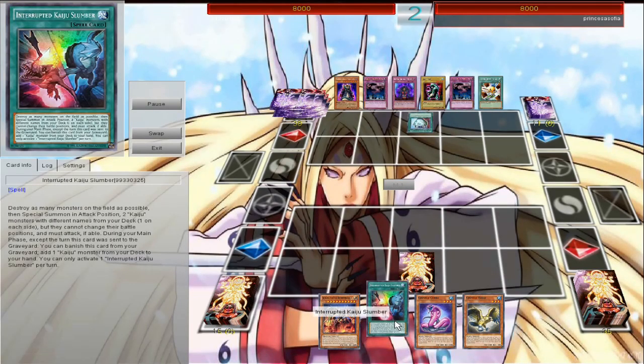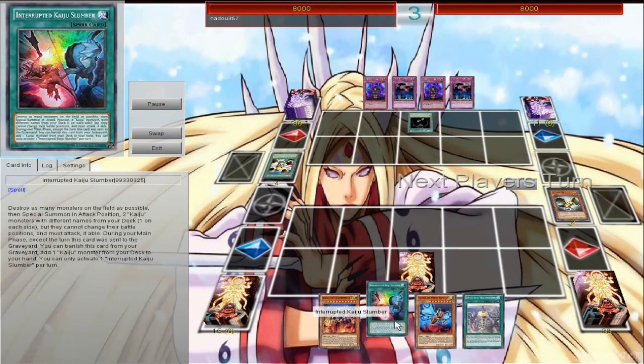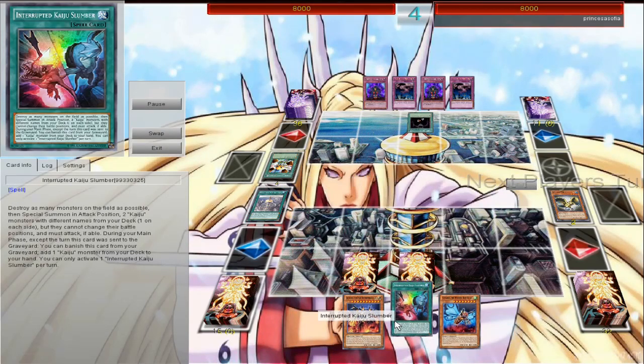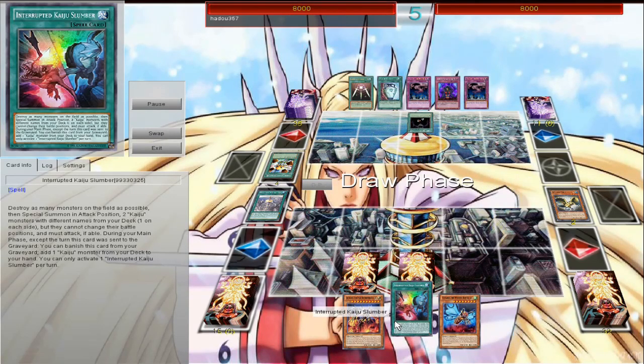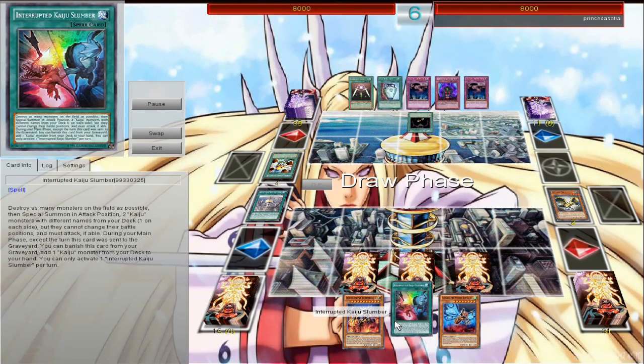I'm loving this new support. So as you see here, I have the new Kaiju spell card, I believe you pronounce it Kaiju Slumber, and I'm going against this reptile type deck of Venom, Venominaga type deck, not really that competitive, but I really just wanted to try this deck out and see how powerful it truly is.